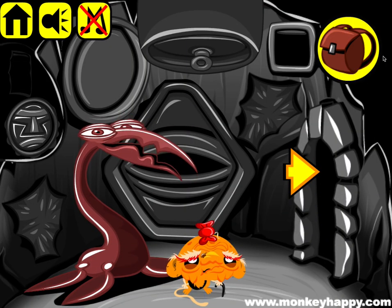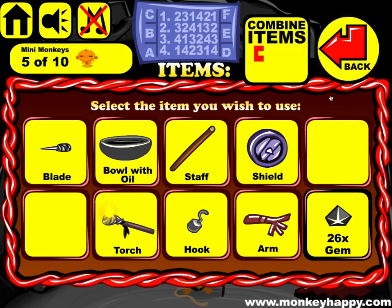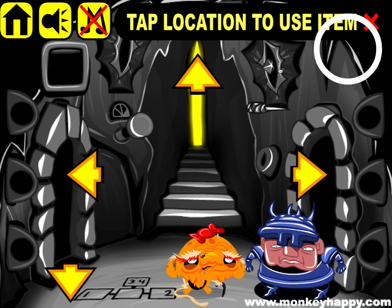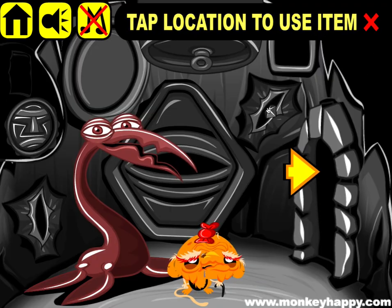The key gets used on this chest and then we get the little blade, which we can start slicing the little fabric bits with. Whoops, I forgot to slice that one here. Okay, so once we've done that we can start combining some stuff again.